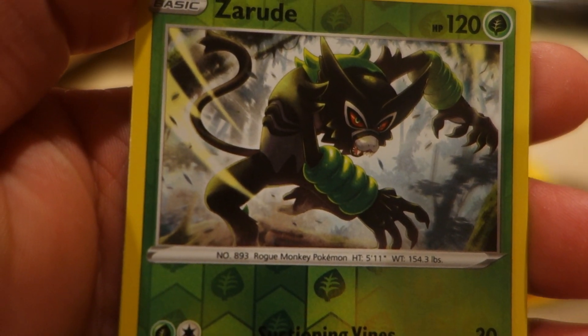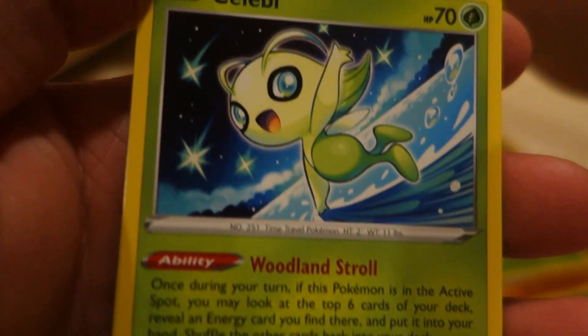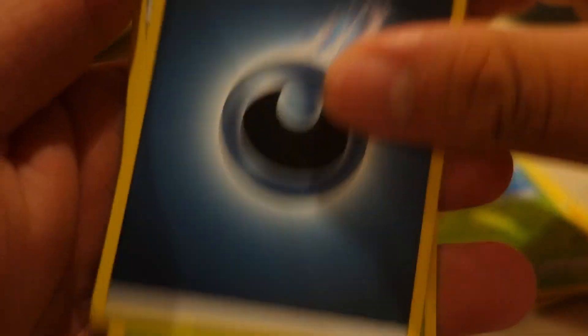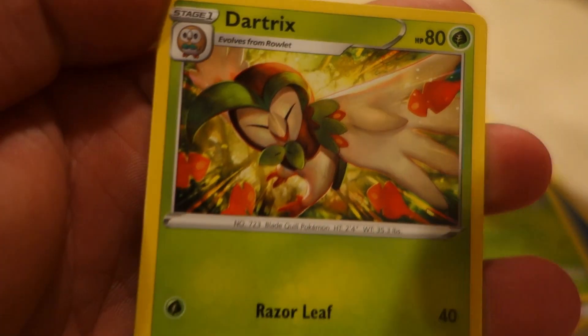Oh, it's the one on the box! Silly bee. Energy — that's gross. Doritrix. Luxio. Okay, next one.